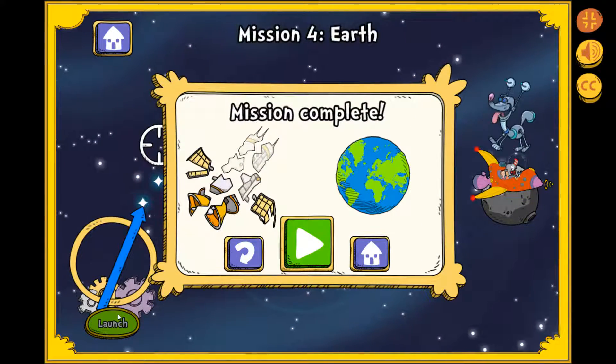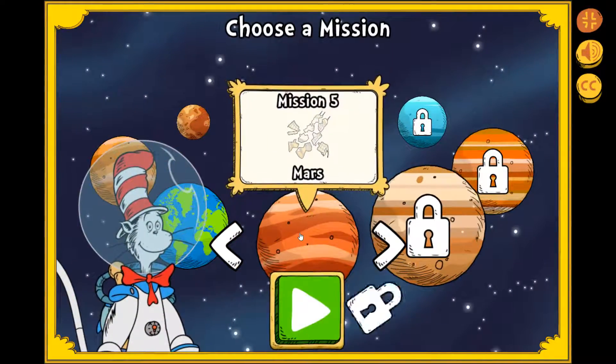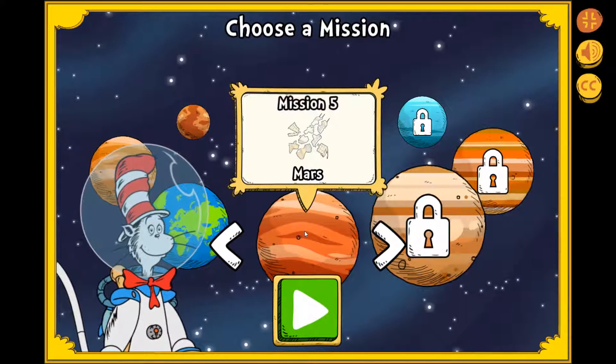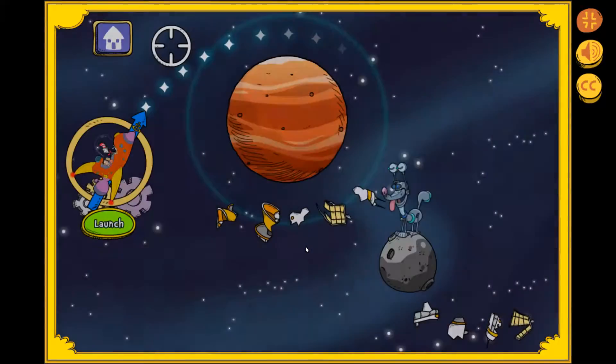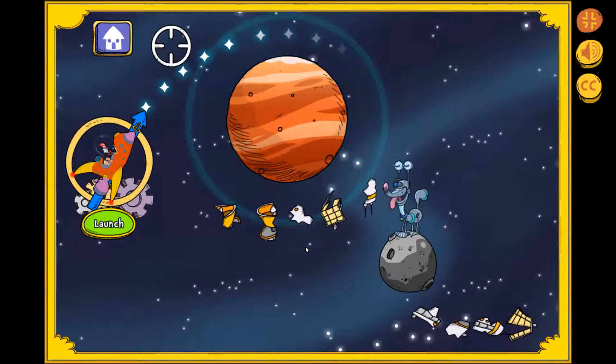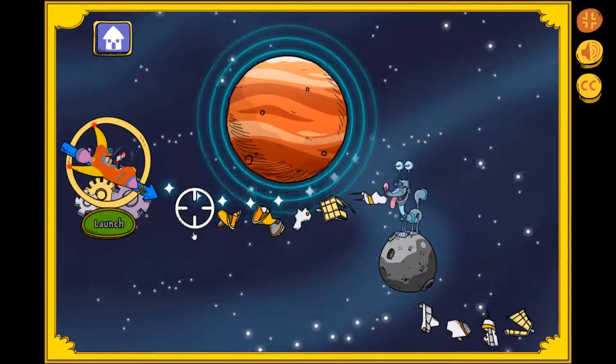Superb! Look at all those planets and moons. Where should we go next? Mars! The space racer is a great cleaner-upper. Superb! Let's scoop up that space junk. We'll be done before supper.